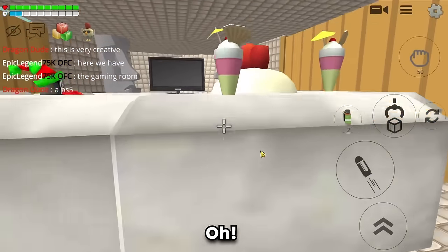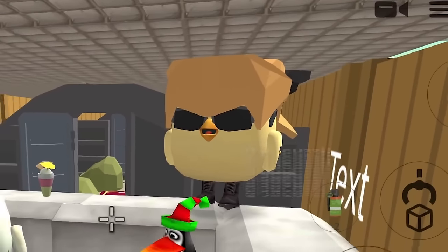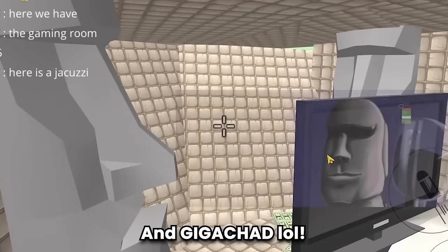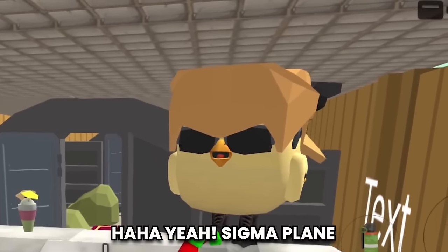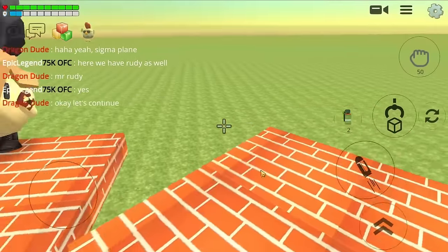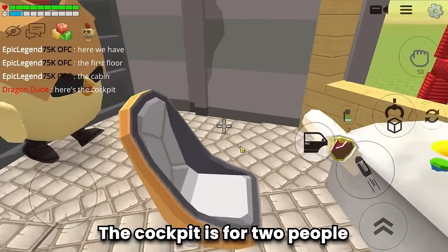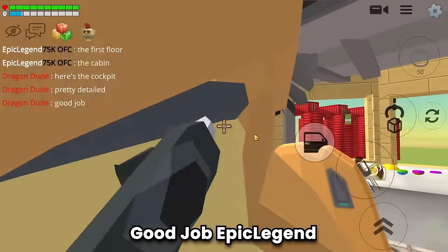What is this? Here is a jacuzzi — this is the bathtub. And here's the cockpit; the cockpit is for two people and is made with pretty good detail. Good job, Epic Legend.